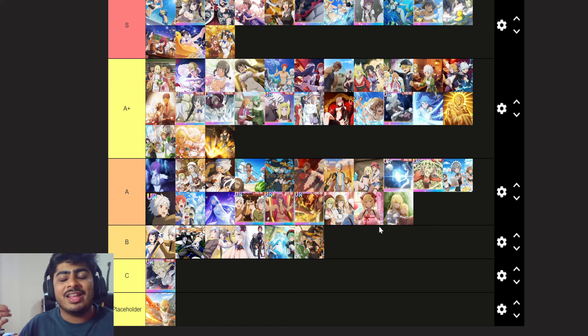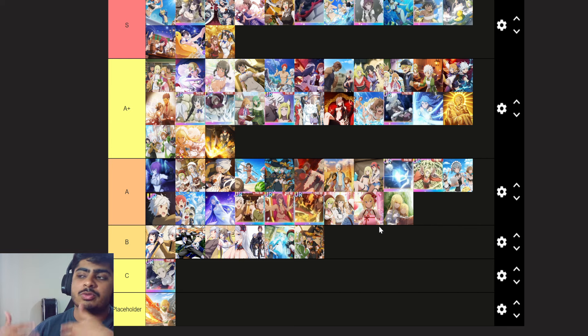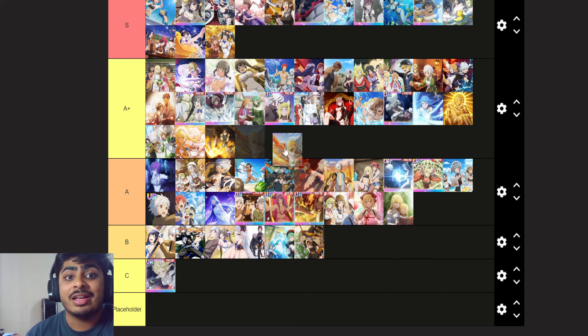The support one is an easy skip in my personal opinion because most support units don't really deal that much damage. For example, Harimi barely does any damage on her action skill, Ahmed doesn't deal that much damage, and Ashley is more of a debuffer. Looking at Cassandra, Reveria, and others — you're not really going to use this one that much.